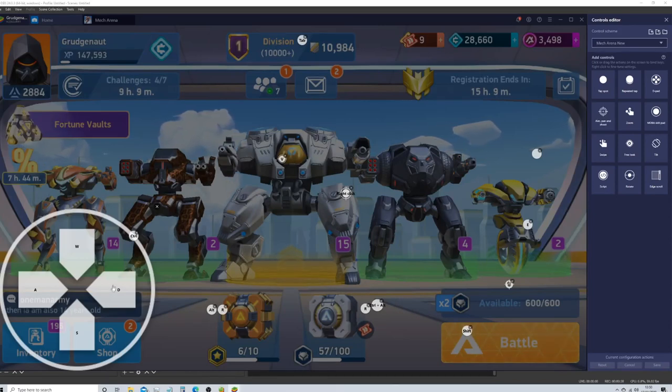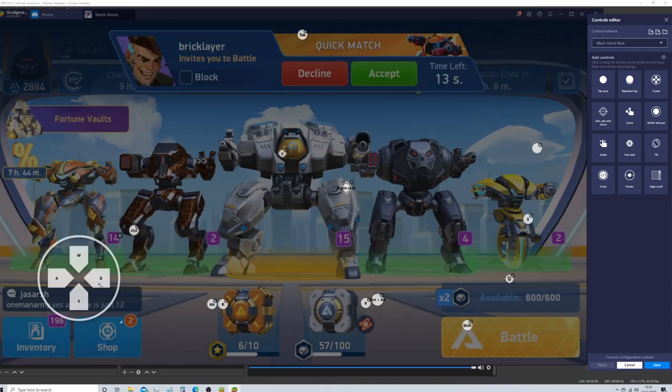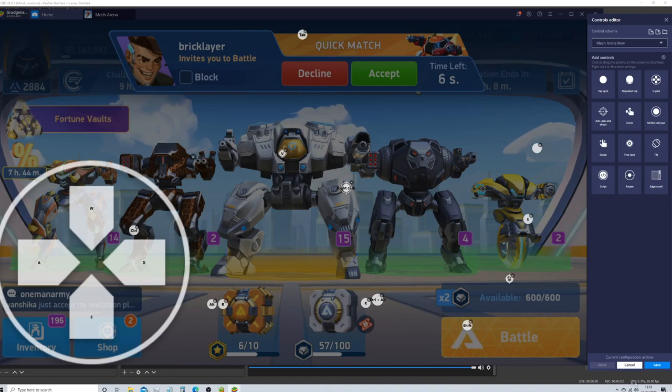All you do is go to your control editor in BlueStacks — I'm not sure how it would work in Nox or one of the other emulators — and then you just drag the size of your WASD wheel up to being quite big. I'll cancel this because I already have it set to work.